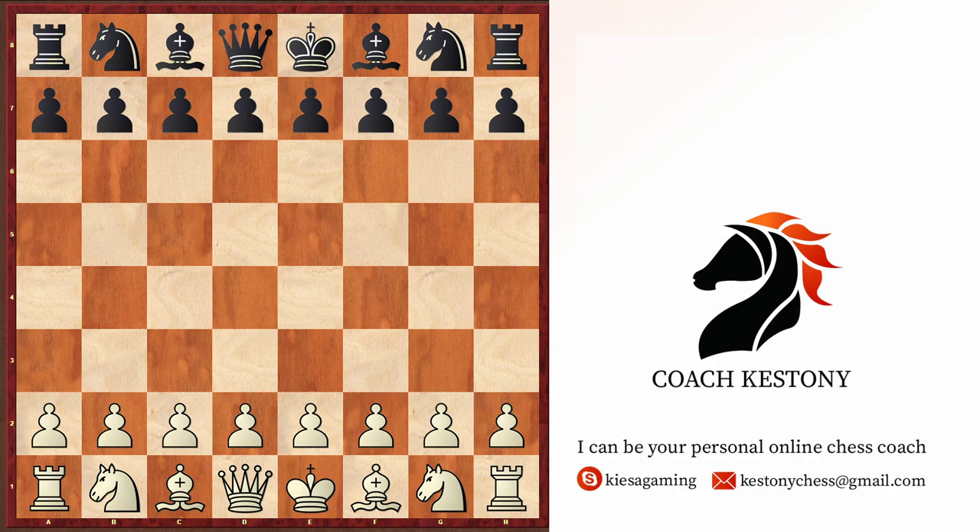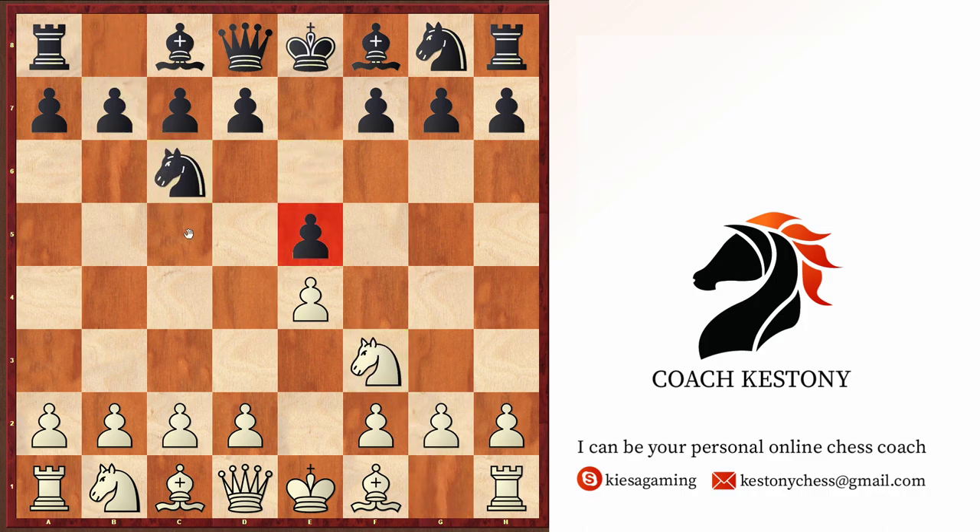Hello friends, today I would like to share a surprise weapon for the black pieces against the Scotch Game. It starts after white plays e4, black plays e5, knight to f3, knight to c6, and d4. Here the main move for black is to take the pawn, as white is threatening to advance the d-pawn and kick the knight out. So takes and takes, after which white gets some central control and space advantage.